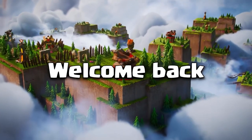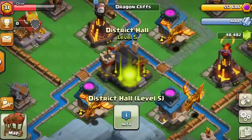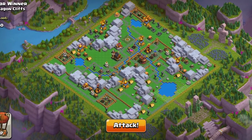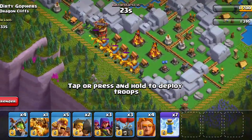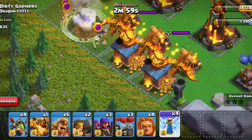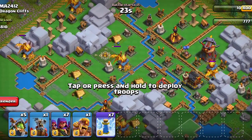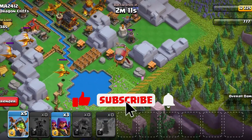What is up guys, it's TK, welcome back to the channel. I hope you enjoyed the previous clan capital content. On today's video I'm going to showcase how you can two-shot the Dragon Cliff. I'll bring you the default version of the Dragon Cliff base, then a very bad design version, and then a normal built Dragon Cliff. Let's jump into these attacks without further ado - don't forget to subscribe and like the video.